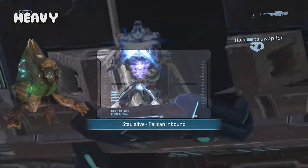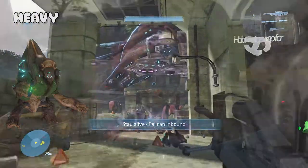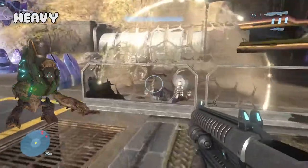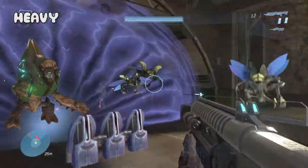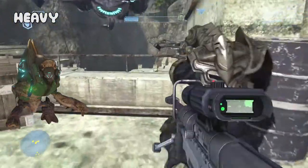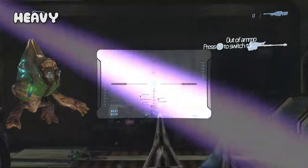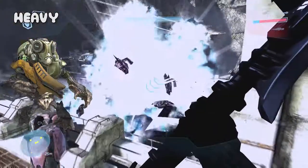The grunt heavy is a medium-high Covenant grunt military rank, designated for use of heavy weapons, turrets and small vehicles. They wear a green armor instead of the more common orange and reds you normally see. They can take more damage than minors and majors, however not as much as higher ranking ultras. They will usually not run away from their position unless the player is too close or out of range of their weapons. Also, as a side note, in Halo Reach they have a methane breather that covers their entire face, different to the regular one seen in other Halo games.